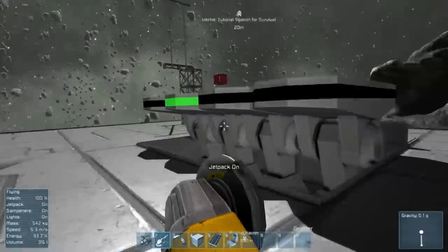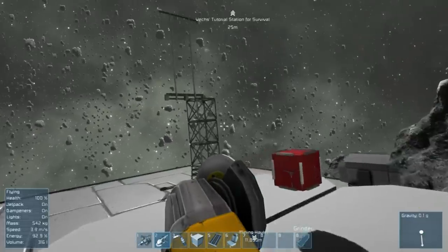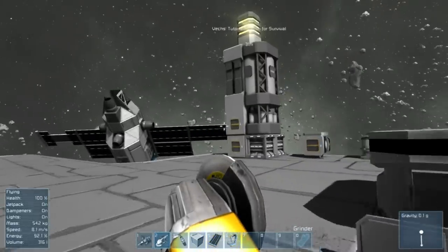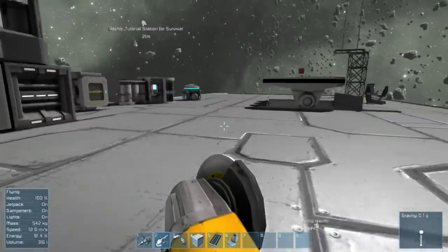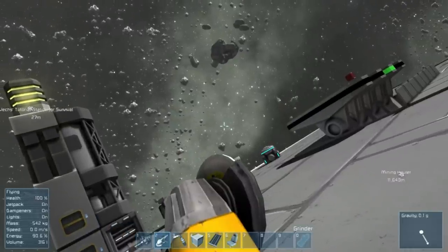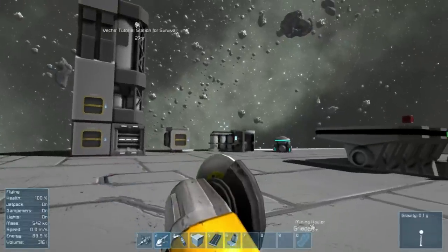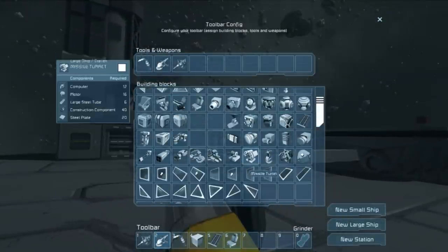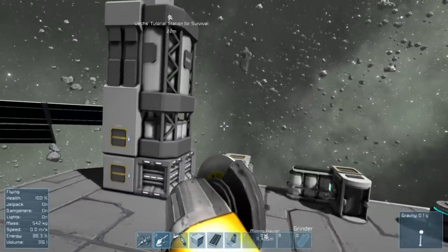That's about all there is to teach you as far as the very basics of this game. From this point you can start experimenting on your own. You know how to manage energy from two separate sources, how to mine, and how to pirate defenseless private sails. A fair warning though: if it has 'military' in the name, it's going to shoot you with bullets and you're going to die — put some armor on your ship first.